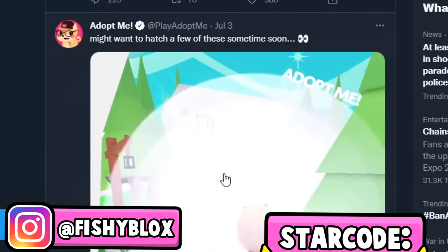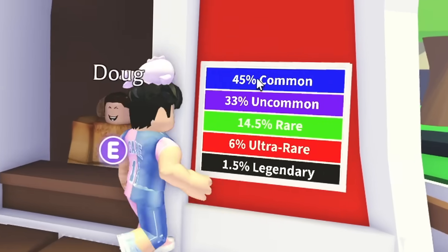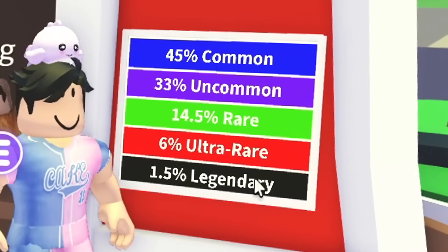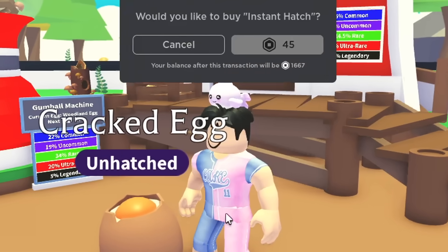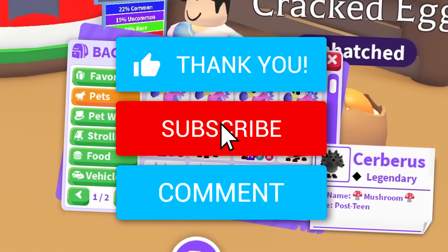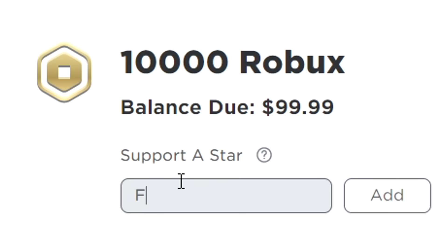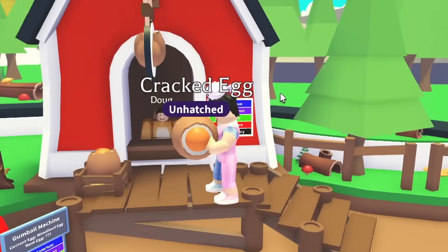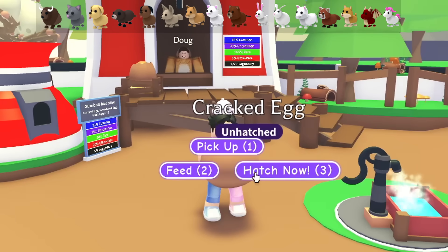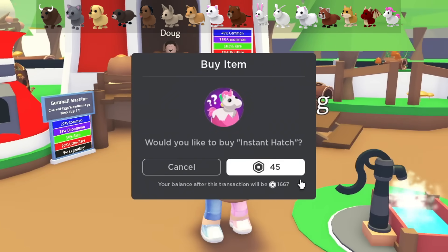The cracked egg pets are leaving very soon. From these 100 cracked eggs, we're going to see if we can get every single pet with these chances. But before we get started hatching, if you guys want your own Megan Yum pet, leave a like on the video, hit the subscribe button, and comment your Roblox username. Also don't forget to use star code Fishy when buying Robux.